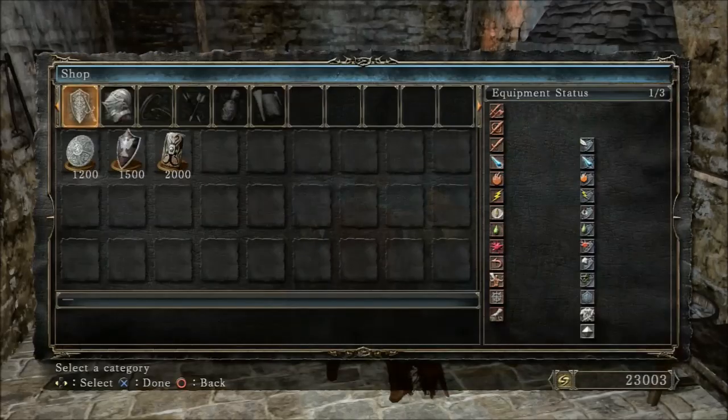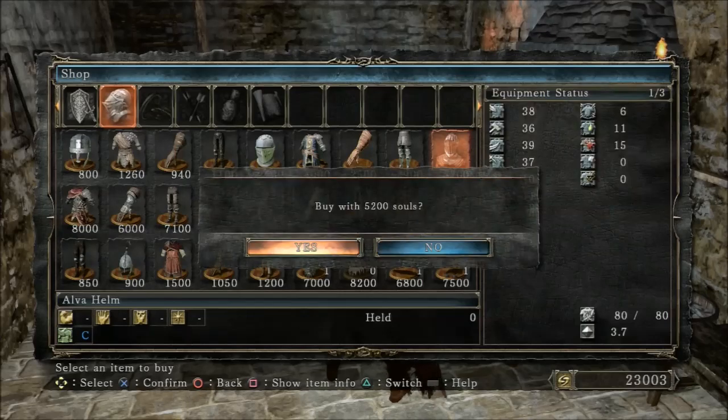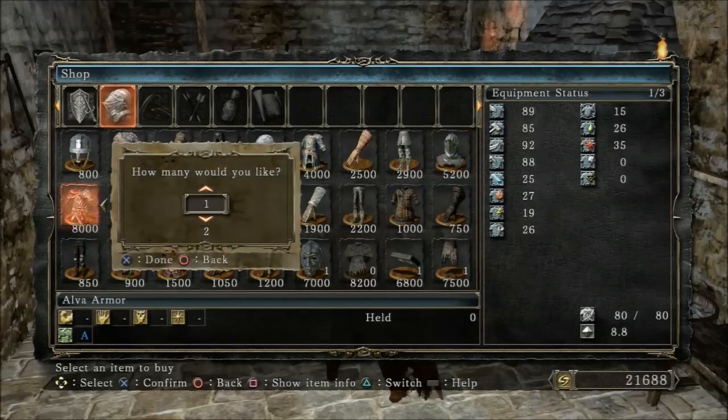But for those of you who want a light armor set, I found it just from the armorer. I think you have to spend 26,000 souls — I'm not too sure. I just went there and bought a shield, then you go back to the bonfire in Majula and come back to him and he'll have an elite armor set. If you buy that elite armor set and then go back to the bonfire and go back to him again, he'll have the Alvar armor set, as you can see now.